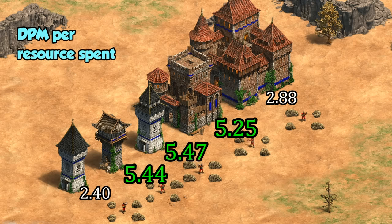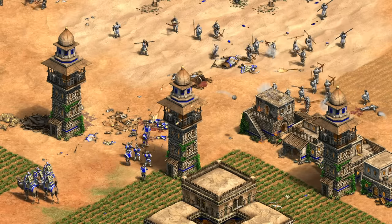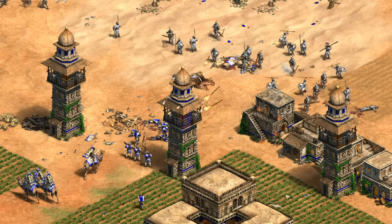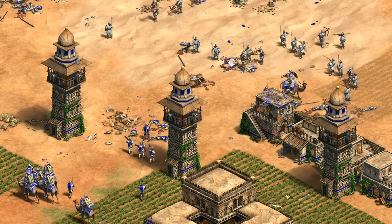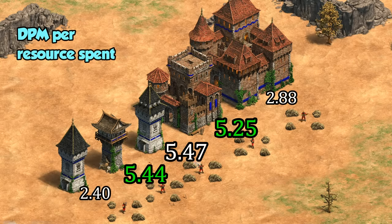In this case, they're all giving a little over 5 damage per minute for each resource that went into building them, or about double the cost efficiency of regular keeps and castles. That said, despite having the best numbers here, I don't think the bombard tower is actually the best of the group, since its damage is slow and highly concentrated, leading to a lot of overkill. The main takeaway for me here is that the Yasuma tower and Krepost are both much harder hitting than the castle when you factor in their cost, giving excellent value in that sense.